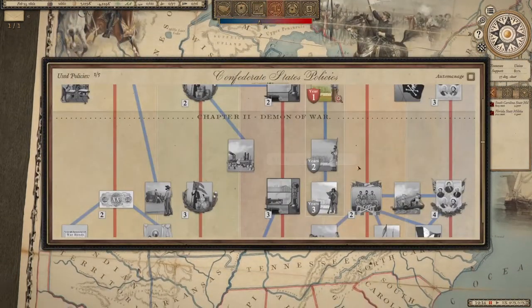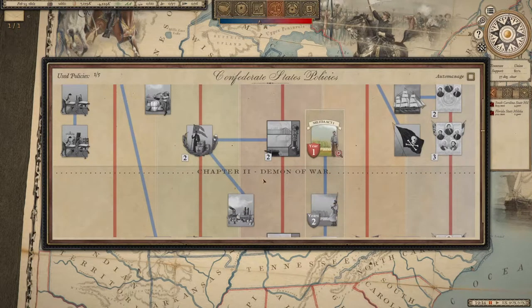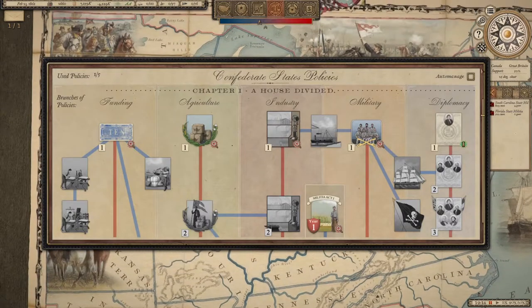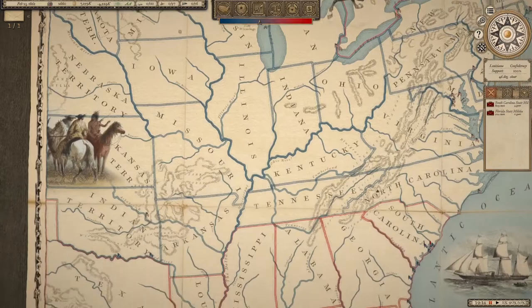Weapons technology and ship technology are researched through the research system. Through Industry you get better equipment to produce; through Diplomacy you get better equipment to import — and you want that.